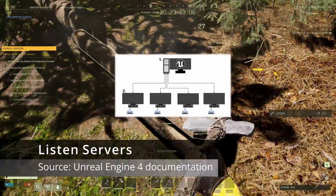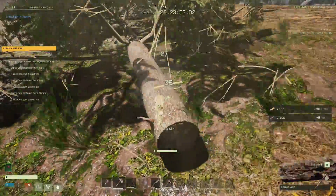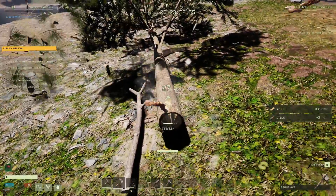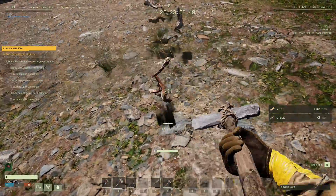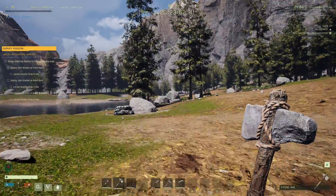This listen server setup is the method used by Icarus. Icarus currently manages session visibility using the Steam friends list, so in order for other players to successfully connect to your session, you need to be set to online on Steam, as well as both players needing to have each other on their friends list. Players can use either the interface within the game to connect, or via the Steam friends list as either an invite from the host or by a client using the join game option.